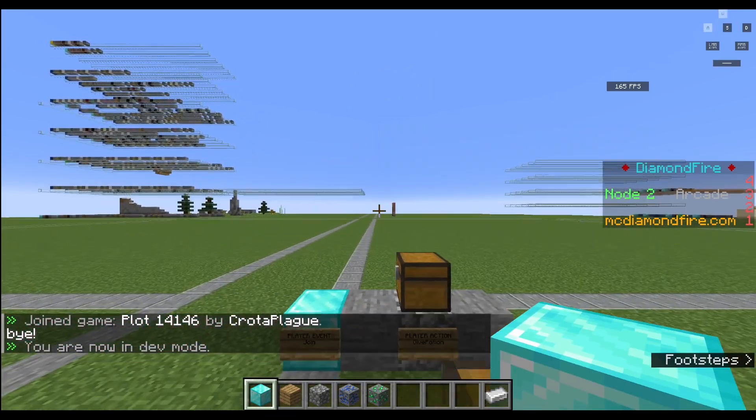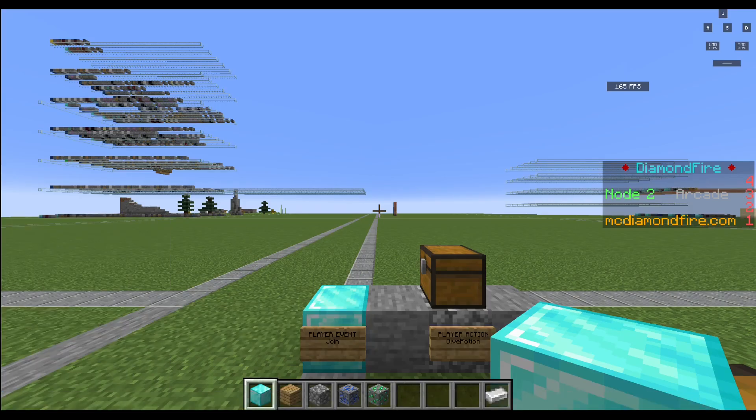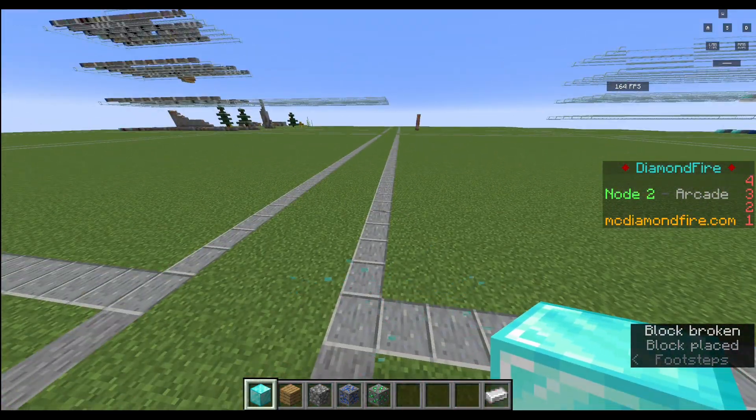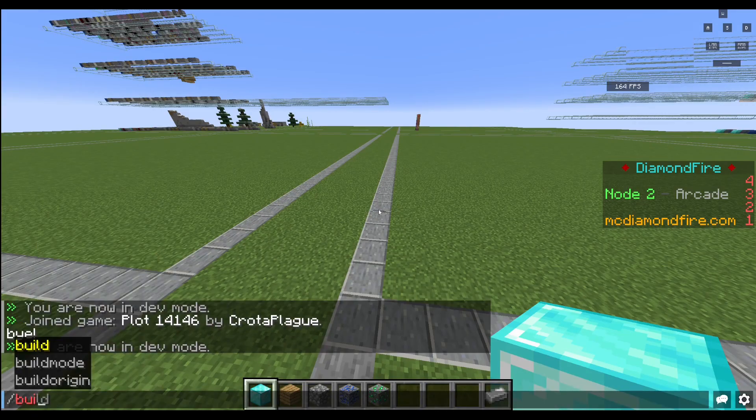In case you were wondering, I'm typing slash play to go into play mode, and slash dev to go into code mode — slash code also works. And if you wanted to build, which you can do while in dev mode, but specifically build without all this clutter in your inventory, you can do slash build.